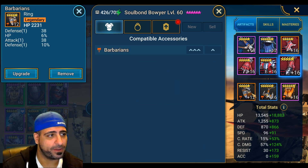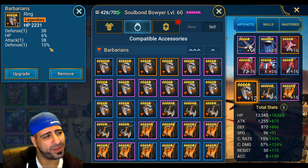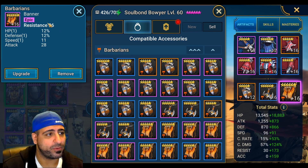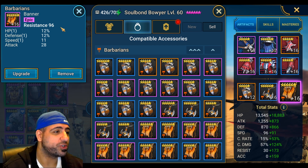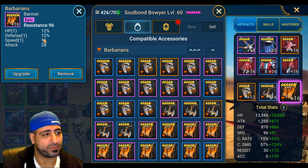For accessories, I have an HP primary ring with subpar substats — not a legendary ring. The amulet has a crit damage primary, which is very good and what you need; try to get some accuracy on it if you can. For the banner, I'm running resistance so she can resist poisons from the Spider boss. If you're using her mainly as a turn meter manipulator in Spider's Den, you can switch to accuracy as the banner primary.